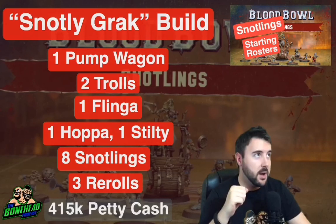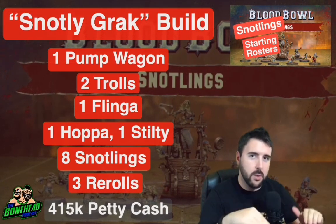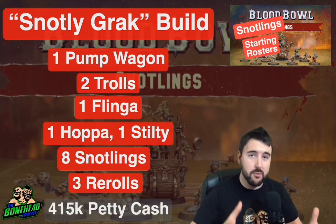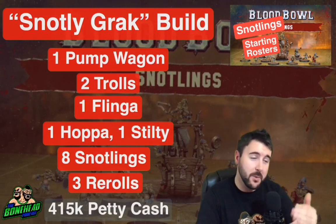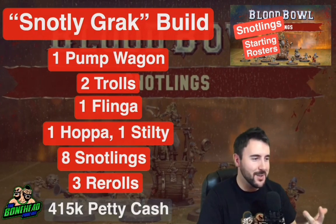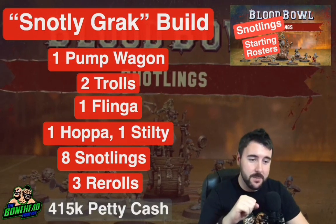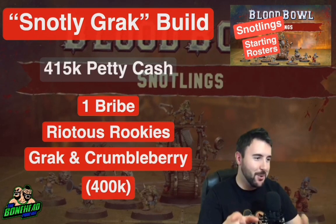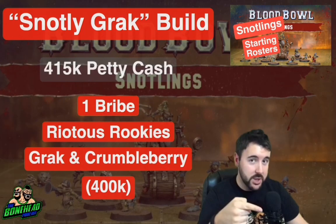Then you've got what I think is probably the most interesting build. We're looking at league, not tournaments — but if you cast your mind back to Blood Bowl 2016, halflings generally took a really low team value so they could always take Deeproot as an honorary team member. With Snotlings you can reliably get 350 to 400k in petty cash, so you can almost consider the star player as part of your starting roster. The Snotly Grack build takes one pump wagon, two trolls, one flinger, one hopper, one stilty, three re-rolls, and eight Snotlings, giving you 415 petty cash — one bribe, Riotous Rookies, and Grack and Crumbleberry.